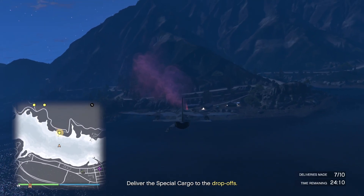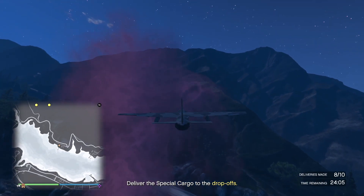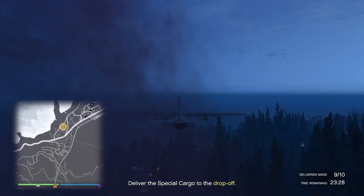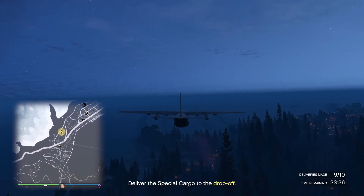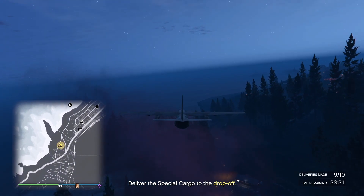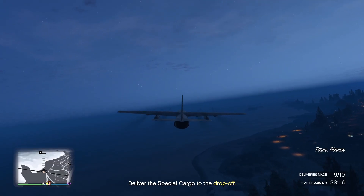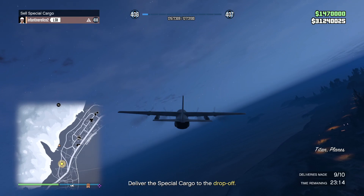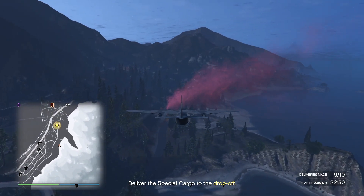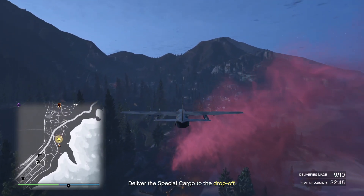I really want to say what happens. Okay, this is number eight, number nine. Pay very close attention here — this is our last one. Boom, we dropped it. Nothing happened. We dropped the cargo and nothing happened. It still says you need to drop it — it says nine out of ten. I'm going back to see what the hell just happened. I'm going to drop it again, but it doesn't give me the option because I already dropped it — I don't have any cargo in my plane left.